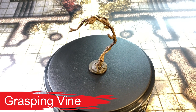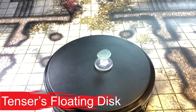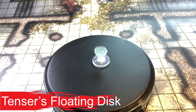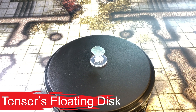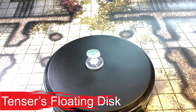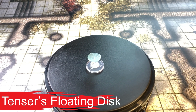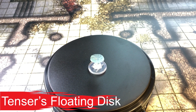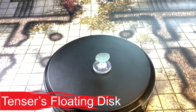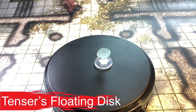Tenser's Floating Disc — first level conjuration, can be cast as a ritual spell, one action, range 30 feet, components include a drop of mercury if your DM uses components. Duration is one hour. This spell creates a circular horizontal plane of force, three feet in diameter and one inch thick, floating three feet above the ground. It can hold up to 500 pounds — if more weight is placed on it the spell ends. The disc is immobile while you are within 20 feet of it; if you move further it follows you. It can move across uneven terrain, stairs, and slopes, but can't cross an elevation change of more than 10 feet.